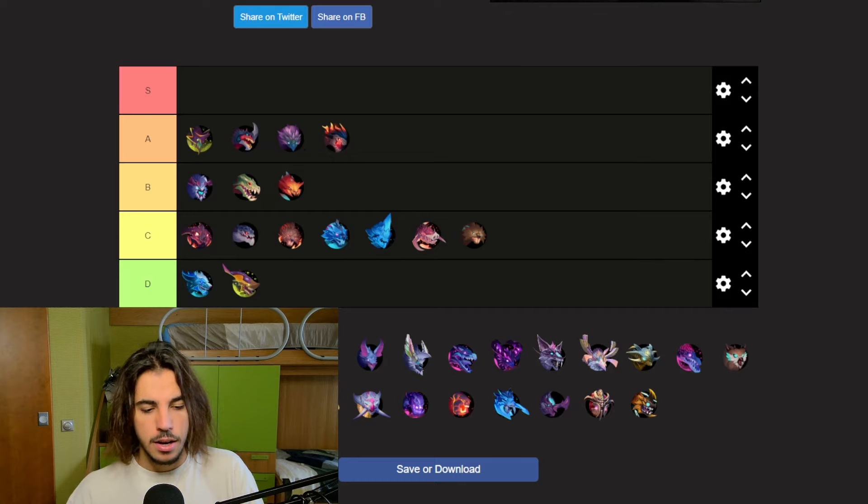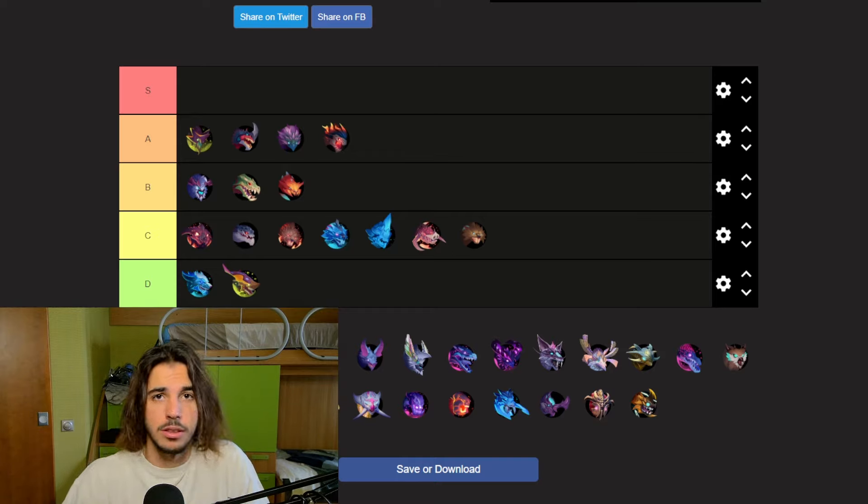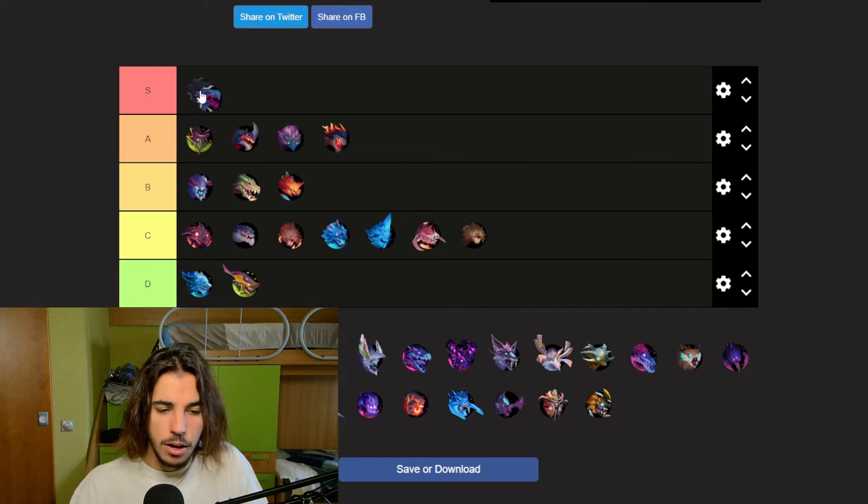Next up, Malcarion — one of my most favorite behemoths, if not my absolute favorite in the game. It has very cool and very good weapons, great gear, cool movesets, and it's generally a very cool behemoth. It's like a flying lightning dragon — what's better than that? So I'm putting Malcarion in S tier — the first S tier here.